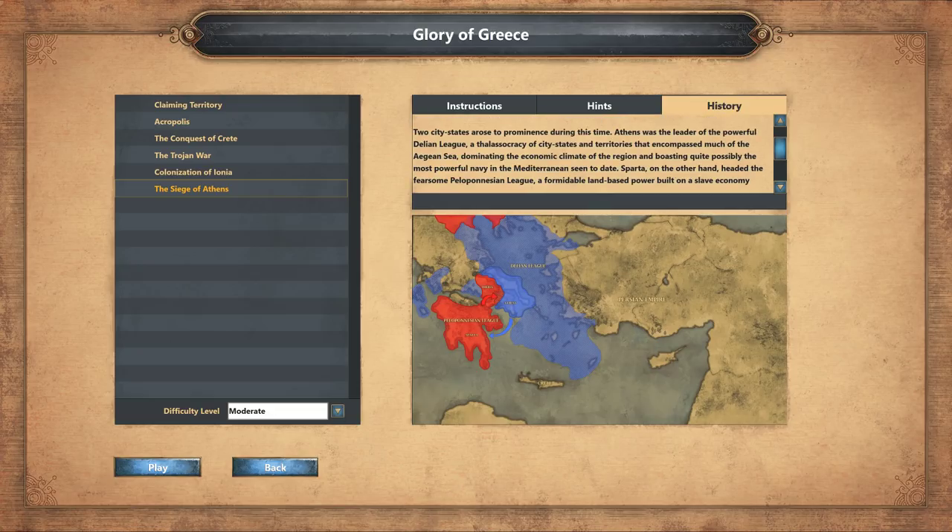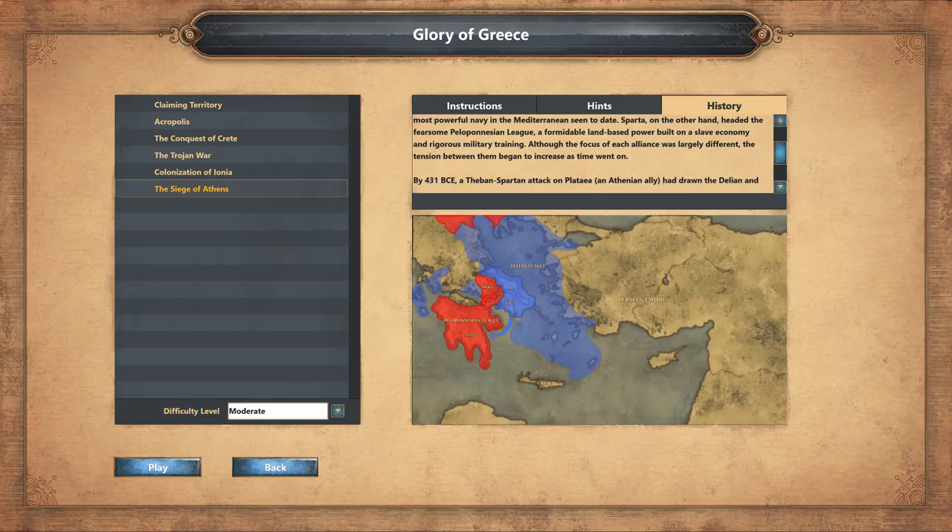Athens would become a leader of the Delian League, which was a thalassocracy of city-states and territories that encompassed much of the Aegean. Sparta, on the other hand, would form the Peloponnesian League — a formidable land-based power built on a slave economy and rigorous military training. Eventually, this would devolve into the Peloponnesian War, which is what we're finding right now, and Sparta would win that war. But would later be defeated by Thebes, and then Thebes would later be defeated by Macedon under King Philip II. And later, Alexander would take power.